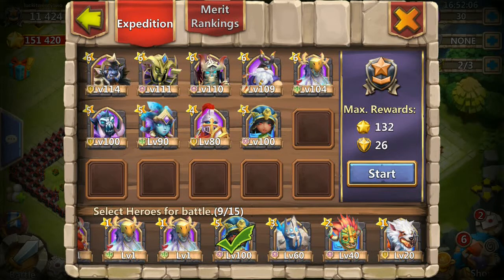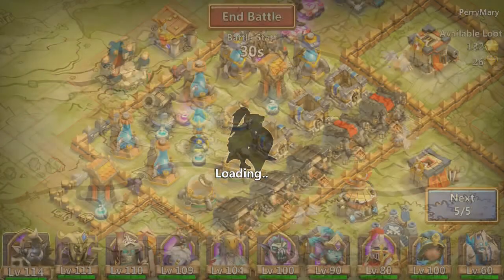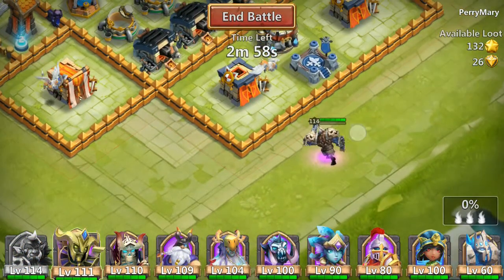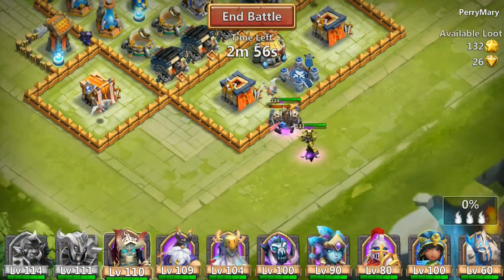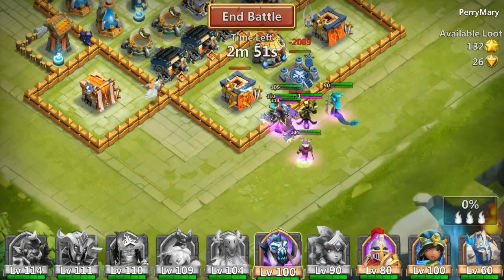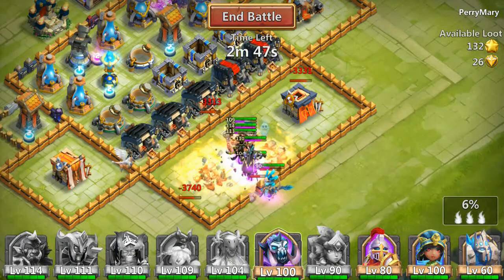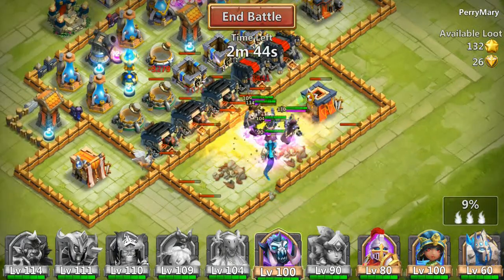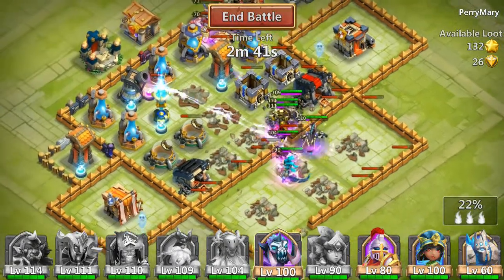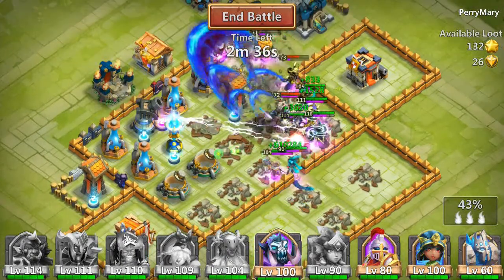I'm gonna take everyone capable of fighting, but I'm not gonna spend any more on this account because I need Cupid or Pumpkin Duke. Unfortunately those two are some of the hardest heroes to get — some people spend thousands of dollars and still can't get Pumpkin Duke or Cupid.